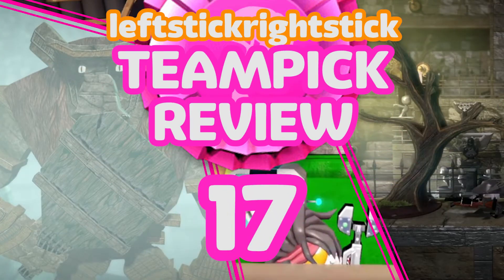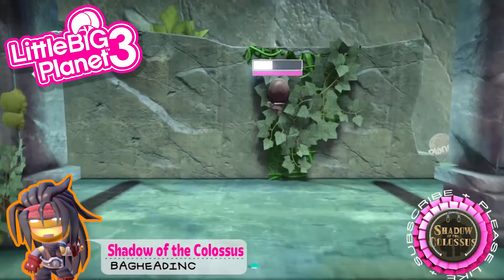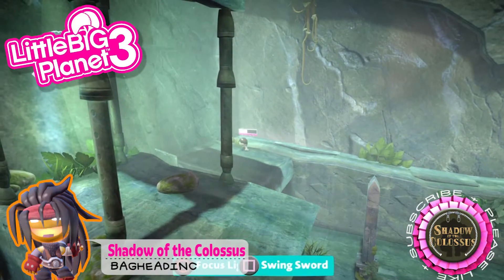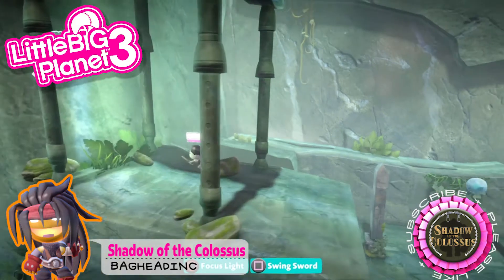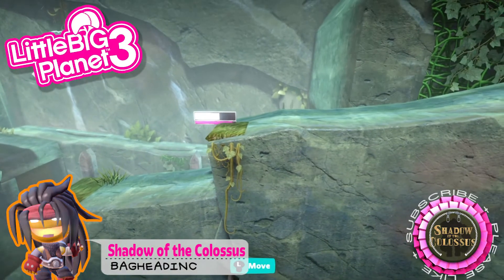What's up guys, Left Stick Right Sticker again with another LittleBigPlanet Team Pick review. This week's LittleBigPlanet Team Picks are all sort of game homages — they're all quite old it seems. The first one we're going to check out is Shadow of the Colossus by Bad Head Inc, sort of the PlayStation Experience levels.